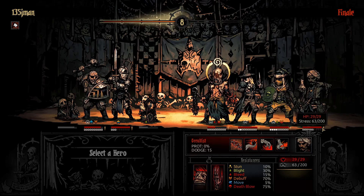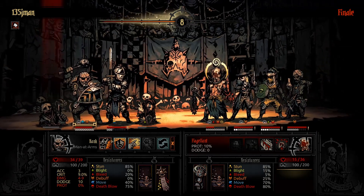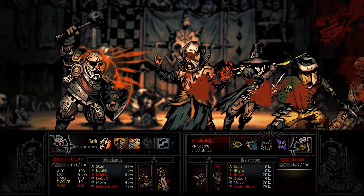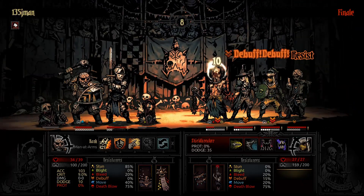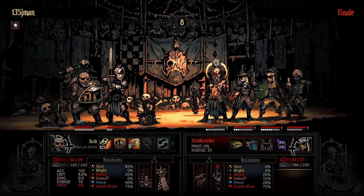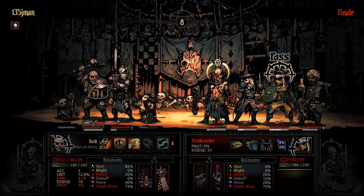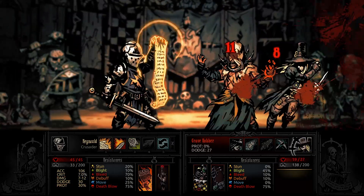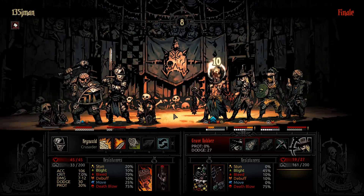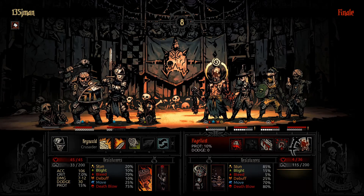I don't actually know which one is smarter to select. I actually think it would have been smarter to select the Crusader first, because of the pull and also he could move first. I should have selected the Crusader first. Much appreciated. And that's another Death's Door — Flagellant's turn.